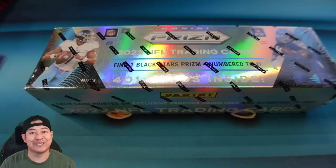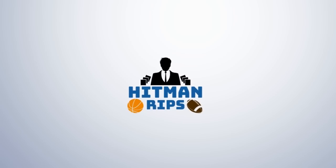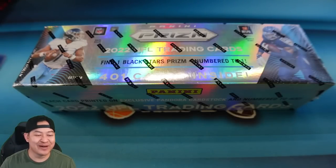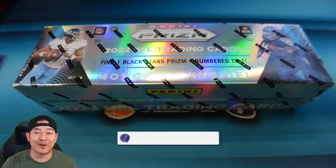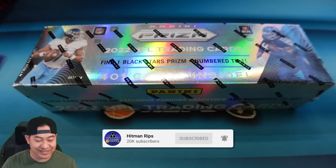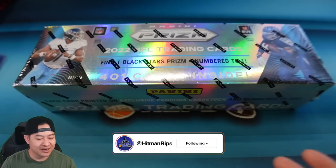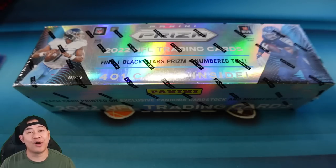I believe I'm gonna have to use my one time right after this. Welcome back everybody. I have in front of me the 2022 Prism Football premium set. It's gonna come with the whole set — it's a 400-card set. You get every single card in the Prism set, every base card, and then you do get one black stars Prism numbered one-of-one.